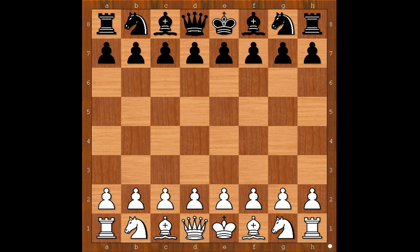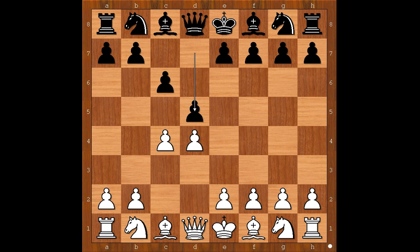This was a blitz game played in Paris in 2017. Veselin Topalov had the white pieces and he started with c4. Is it going to be an English opening? c6, d4, d5 — Slav defense or maybe semi-Slav.